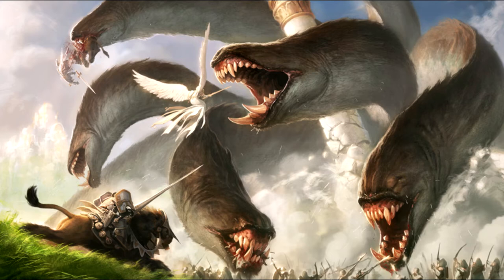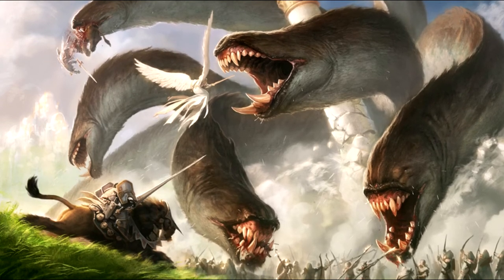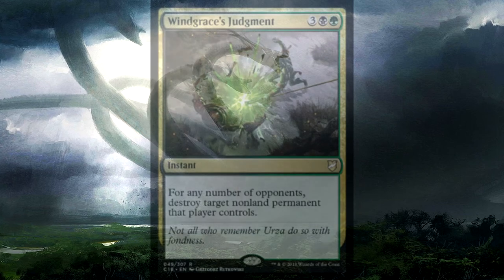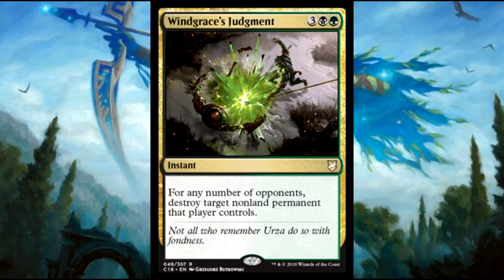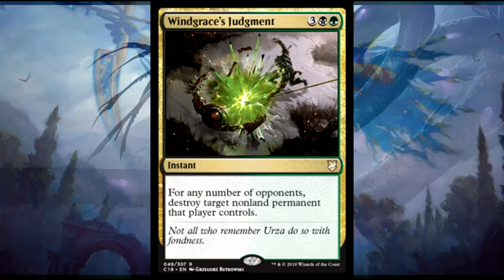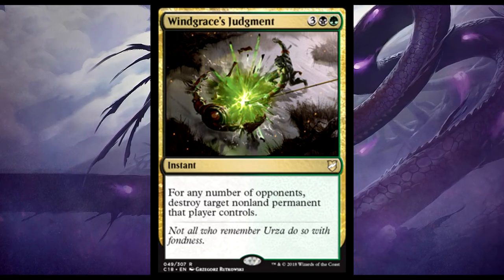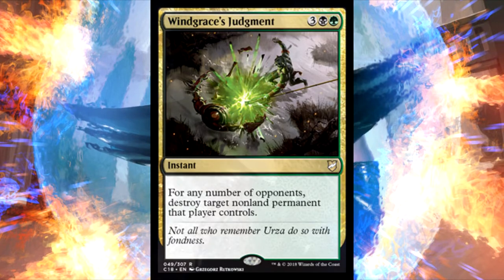Number three on the list is one of the few cards from Commander 2018 — a lot of people were lukewarm on that set, and looking through for this video I have to say I kind of was too. But this is one I want multiple copies of, and that is Windgrace's Judgment. At instant speed it can hit one permanent of any player, or one non-land permanent, for five mana. In most cases you get to hit three things and destroy them — enchantments, artifacts, creatures, anything that's a threat. That's a great value, especially at instant speed. If this were a sorcery I would not be as high on it — it probably wouldn't even make my top ten. The ability to play it at flash is just so amazing.